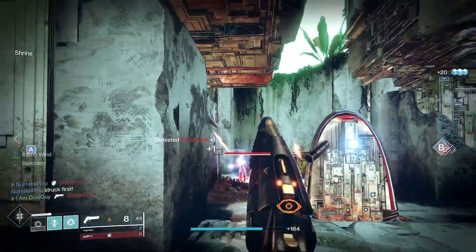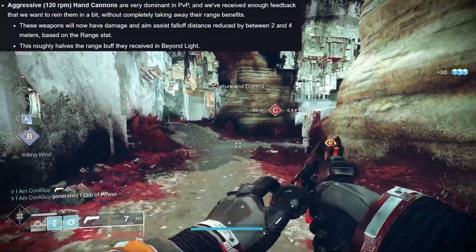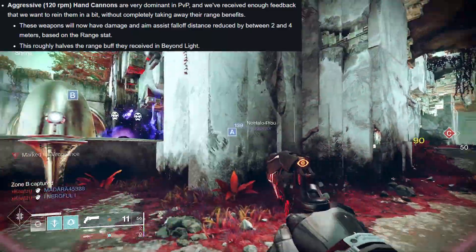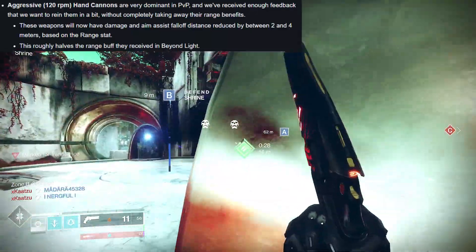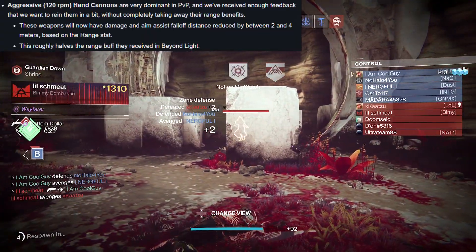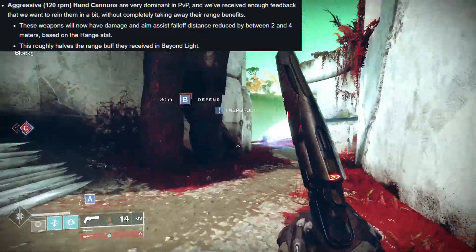First up, the 120 RPM hand cannon nerf. They say these weapons will have damage and aim assist falloff distance reduced between 2 and 4 meters based on the range stat. This roughly halves the range buff that they received in Beyond Light. I've done extensive work on hand cannons and made a video talking about range — and that has since changed. The range stat does matter; there are small gains as you climb up that range bar.